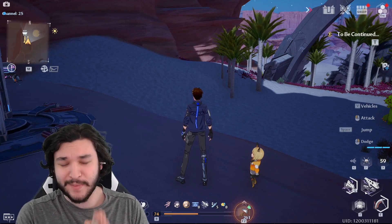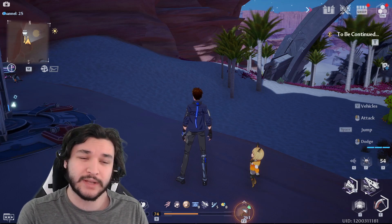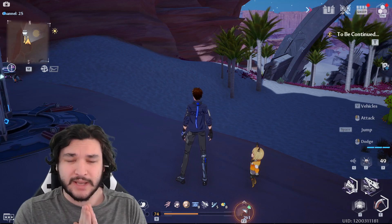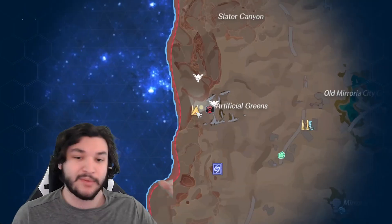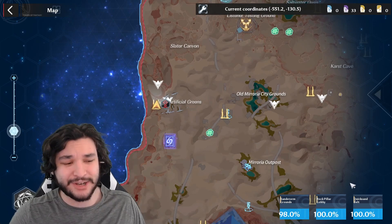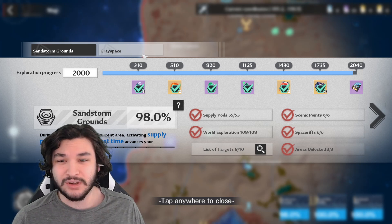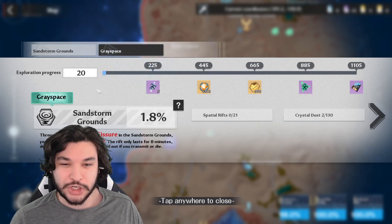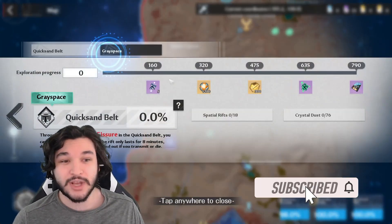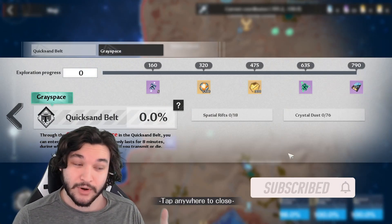Today I want to talk about Gray Space and some really interesting things you'll want to know before jumping into it. I've only recently reached level 74 myself, so I've been able to test some things out. Gray Space is basically an entirely different map exploration zone. If you click on the bottom right, you can click on Gray Space and it will show you an entirely different bar for map completion, which is basically half as much as your standard map completion.